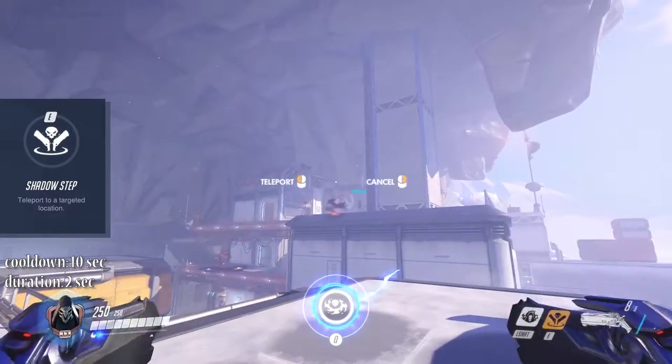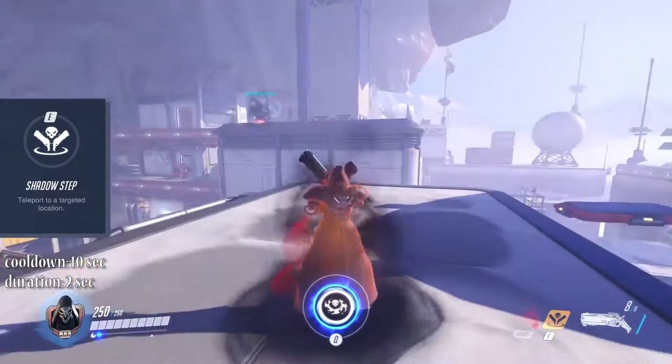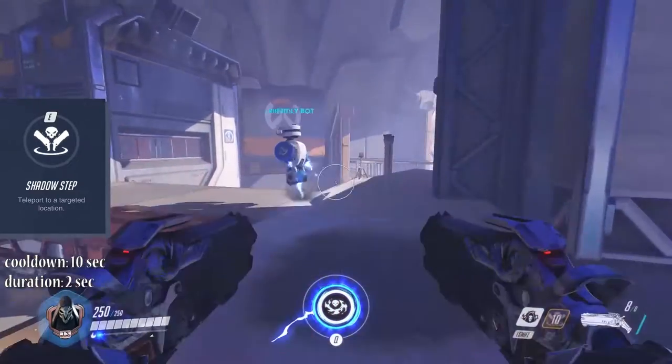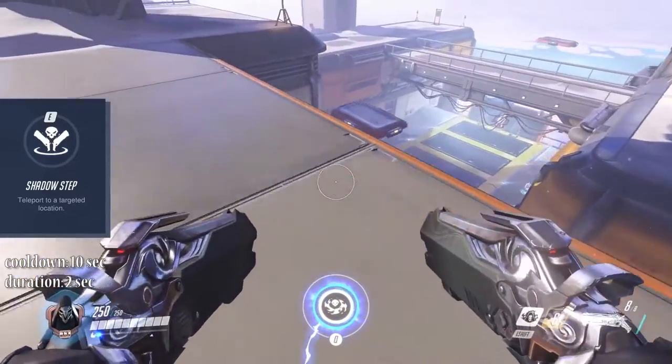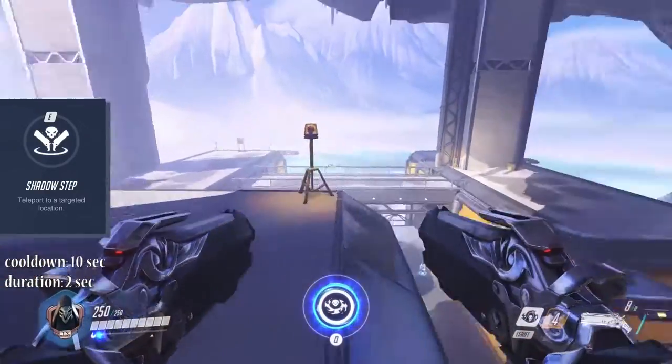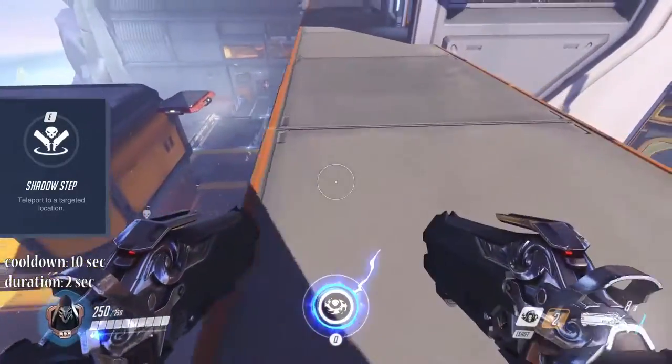Your opponents will also be able to see your teleport marker, so they will know that a Reaper is about to jump in. If you can, initiate Shadow Step out of cover and into cover or behind the enemies' back. Shadow Step has a 10 second cooldown.